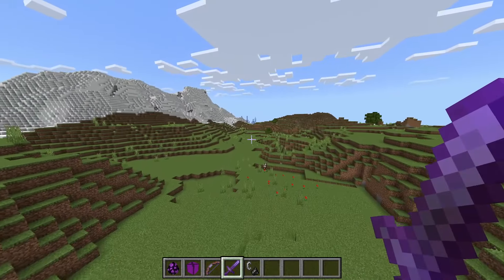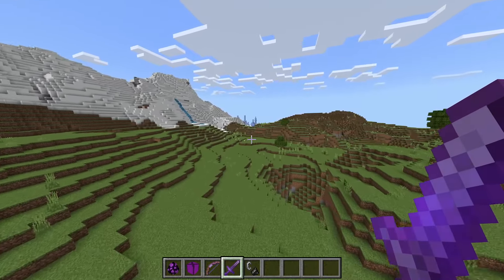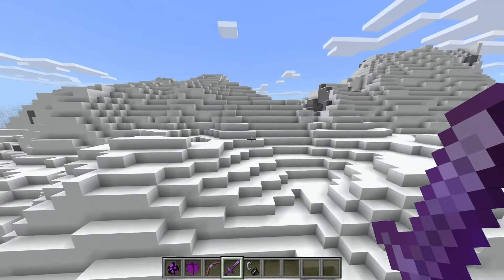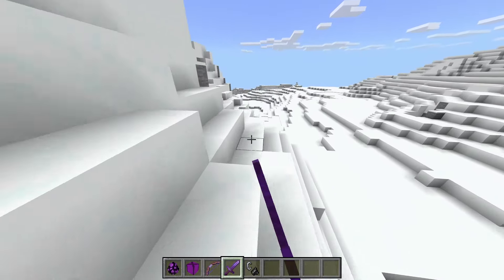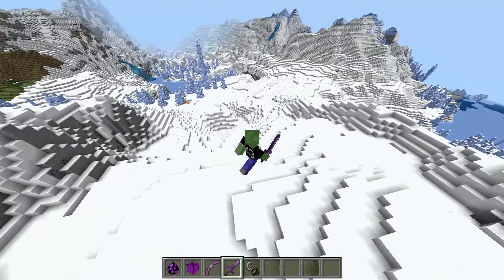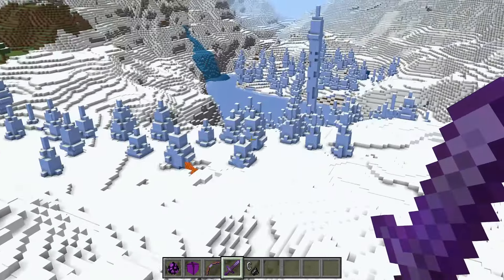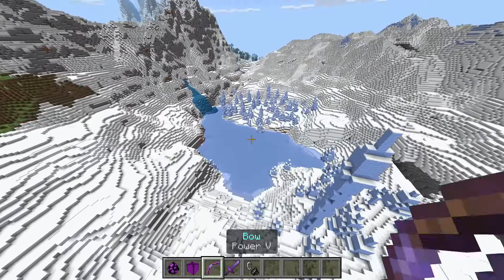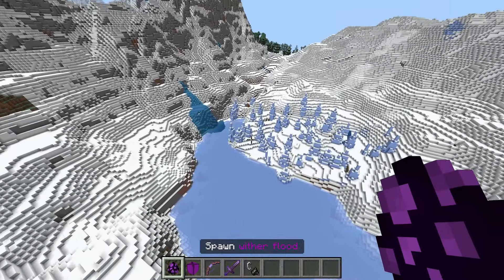It might be better if we just go to a completely brand new area so we can be 100% sure. Let's go to the snow area - maybe we can see the Wither Flood in the snow; it might be a really cool sight. It's a pretty cool area - whoa, there's even some lava here! This biome really does have everything. Okay, I guess we'll summon the Wither Flood here.